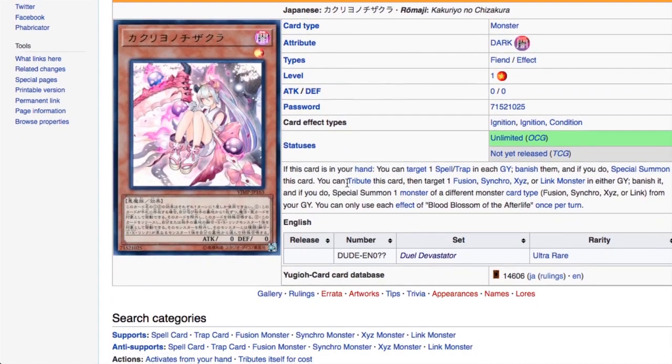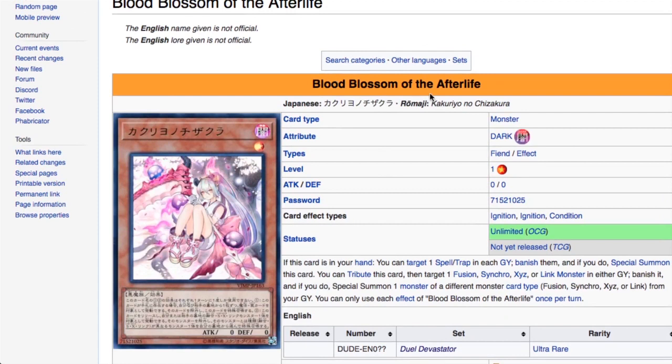Blood Blossom of the Afterlife looks really cool. If this card is in your hand, you can target one spell or trap card in each graveyard, banish them, and if you do, special summon this card. You then target one Fusion, Synchro, XYZ, or Link monster in either graveyard, banish it, and if you do, special summon one monster of a different monster card type — Fusion, Synchro, XYZ, or Link — from your graveyard. It's once per turn. It requires a lot to do but gives a big reward, and your deck needs to run a mixture of Synchros, XYZ, Links, or Fusions to use it effectively.